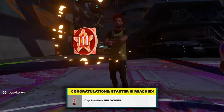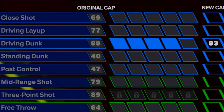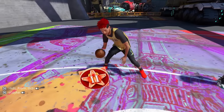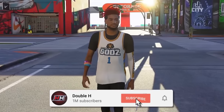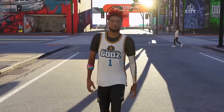Recently I hit starter three, which gave me access to an extra five attributes to add on to this build. I put plus one to vertical, plus four to driving dunk, and ended up unlocking gold posterizer while doing that. My build evolved into another build name — yes, evolved like a Pokemon. So now I have the choice to keep my old build name or evolve it into a new build name you'll see later in the video. Hit that subscribe button and let's get into showing my build before and after its evolution and how it all went down.